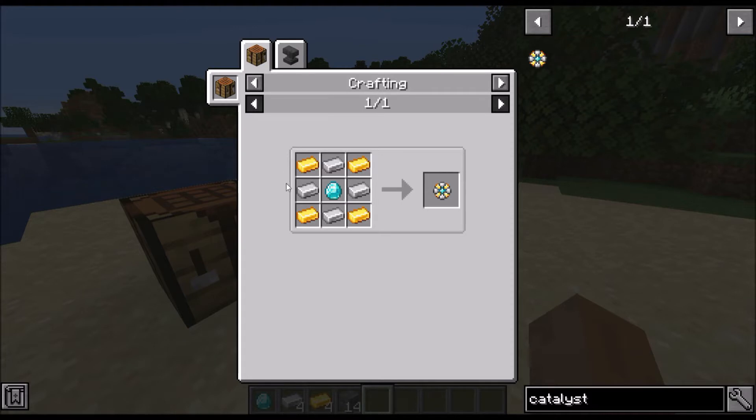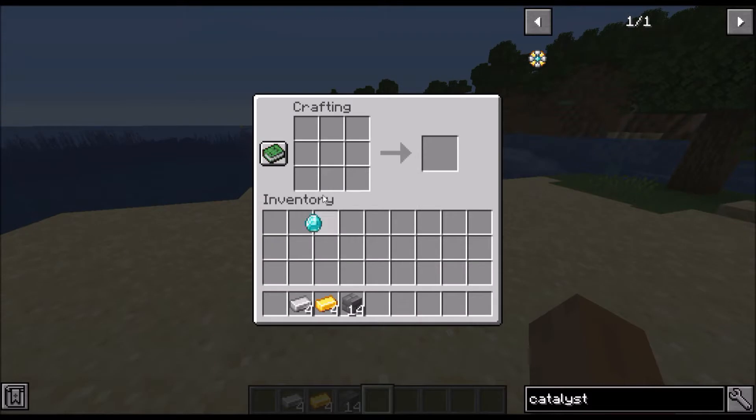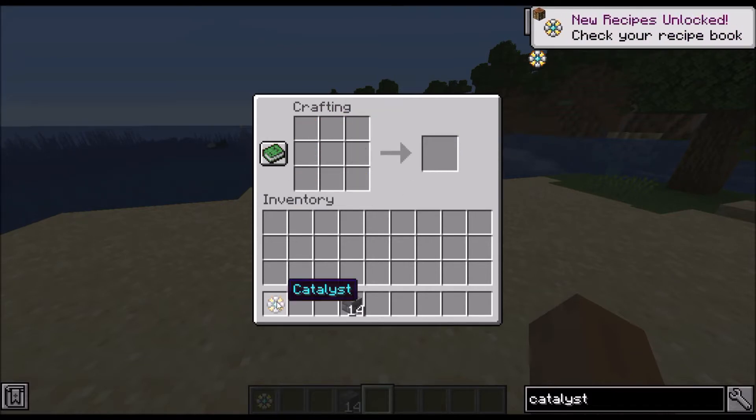Here I have pulled up a crafting recipe for the catalyst. In order to make this, you're going to need one diamond, four iron ingots, and four gold. It's a very simple recipe. We're going to put the diamond in the center, surround it with the four iron ingots, and then surround it with the four gold, and as you can see, we get the catalyst.